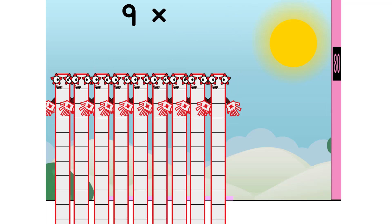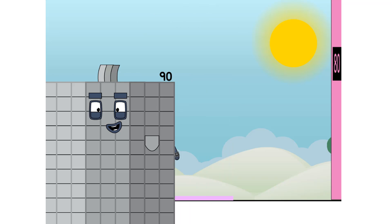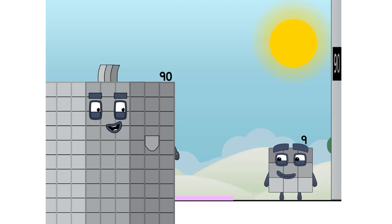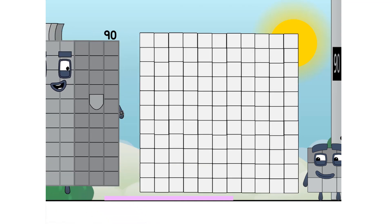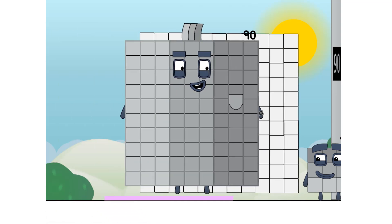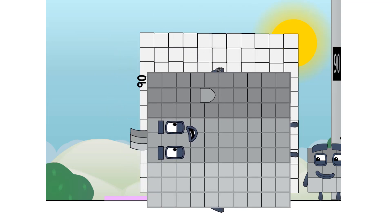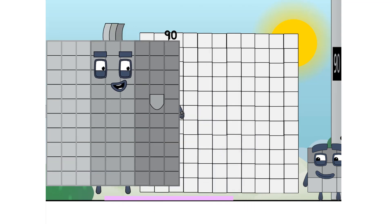Nine. Times ten equals... ninety. I am ninety. You won't believe your eyes. Are you a square, or not? I can't tell. This grid is ten blocks by ten blocks, but I am two columns short. Or two rows. Either way, I'm not all square.